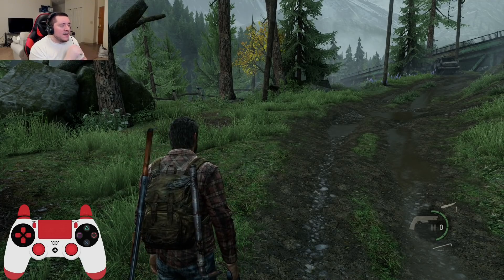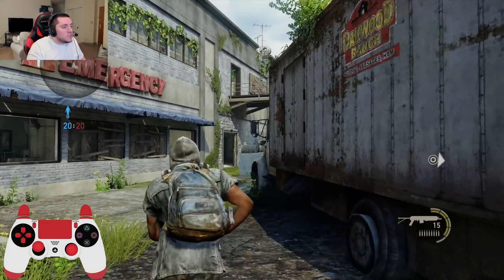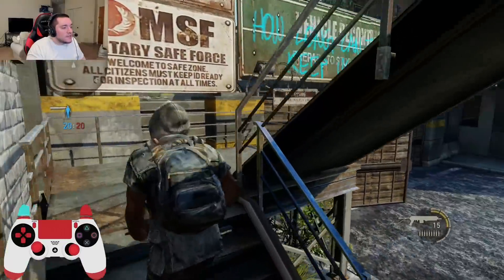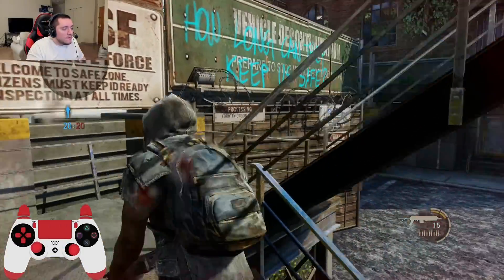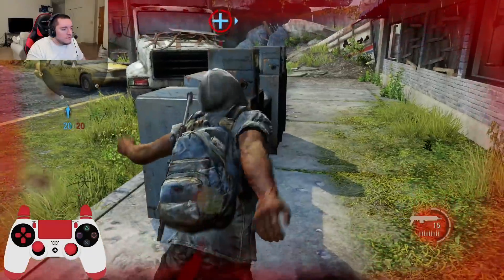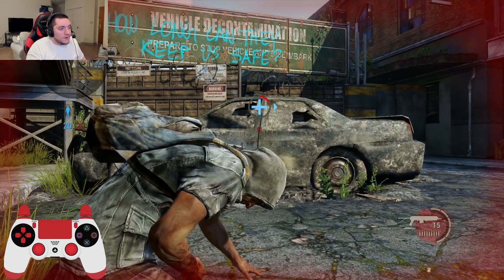You cannot die from continuous fall damage in the campaign. Now, I think maybe a reason some people were confused about that is because Factions is a different story. Here we are in a Factions match — this is just a private match with no one else in it. Factions also has fall damage. I picked this map because it gives us easy access to fall damage, just like the dam did with Joel. I'm at two bars of health, now one bar. This is where it differs from the campaign. You can actually go down from fall damage if you have less than one bar of health, which differs very, very greatly from the campaign.